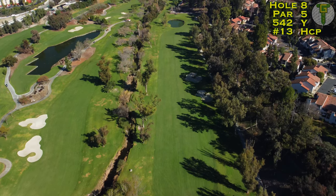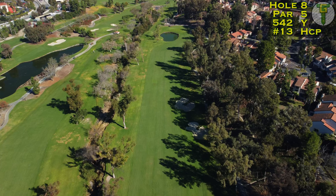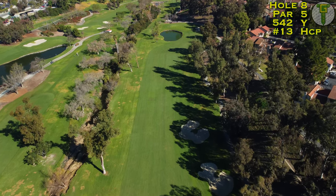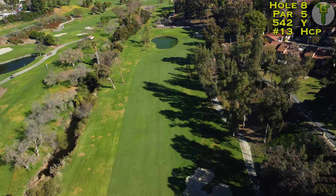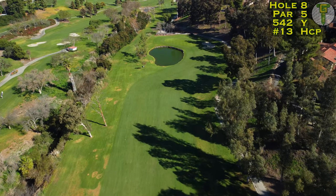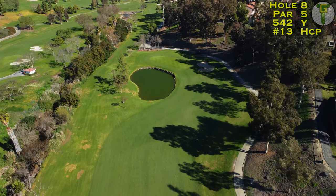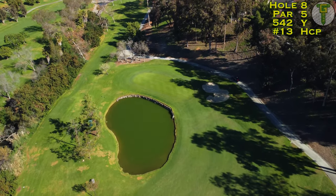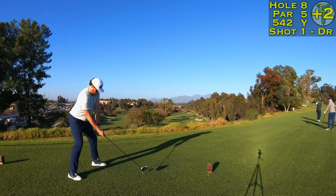Time for the last par five of the front nine and the last par five of my day. The eighth hole is a straight-shot runway par five. Bunkers down the right, hidden in the shadows, are very reachable off the tee for nearly everyone. Don't be deceived — that river down the left will absolutely come into play off the tee and coming into the green. There's no bunkers protecting your layup shot but there's going to be trouble with that lake, and with the green wrapping around the back side it'll come into play for everybody — whether you're going for it in two, three, or more.